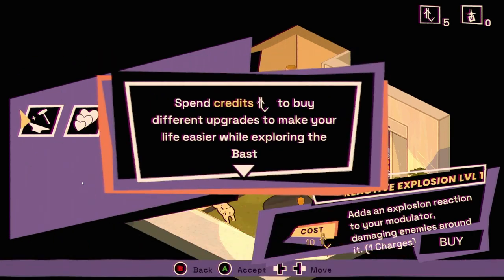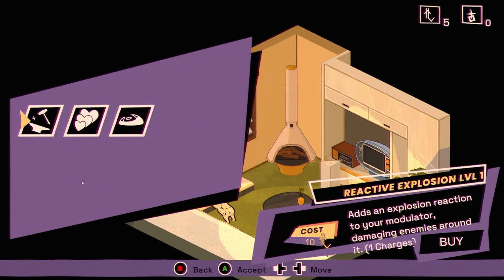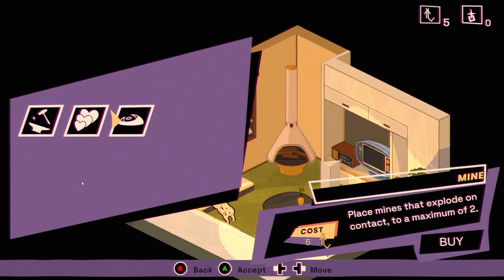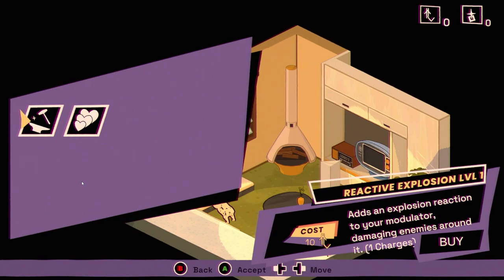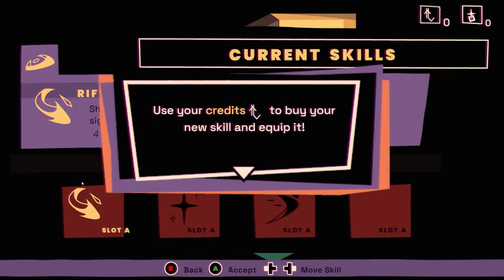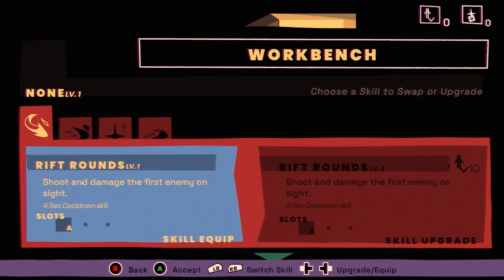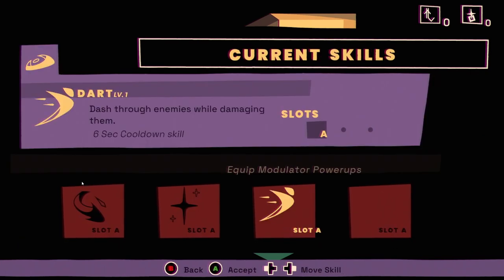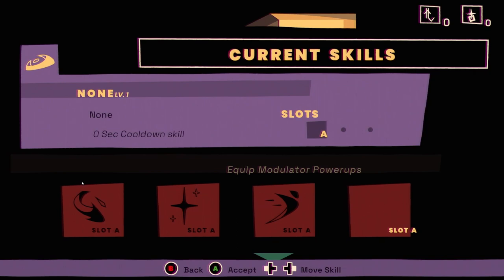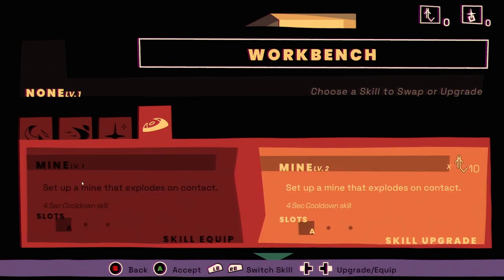Still buying those mines. 'Spend credits to buy different upgrades to make your life easier while exploring the Bast' — so here's the meta progression. We don't have enough prana. Oh — we can place mines that explode on contact, maximum of two. Let's buy that. 'Use your credits to buy your new skill and equip it.' We have an extra slot — choose a skill to swap or upgrade.